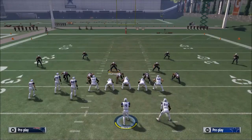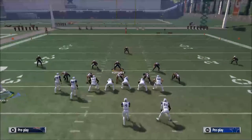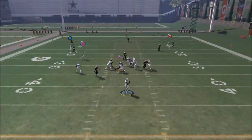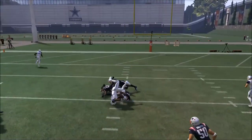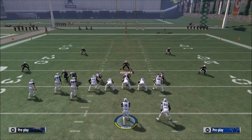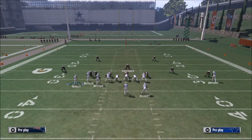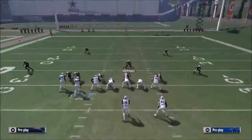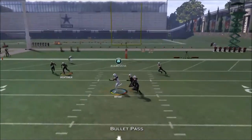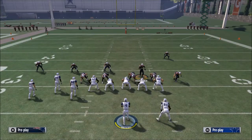You also have the slant route, but the bread and butter route — the main reason you want to be running this play — and the reason we picked Z spot specifically is because of the route to Dez Bryant. All you're going to want to do is inside pass lead it right as he cuts to the middle, click on by hitting circle, and then catch the ball with Dez Bryant using an aggressive catch. I think it's the most effective way to dominate your opponent. You want someone like Dez Bryant — a big-bodied receiver with a high spectacular catch rating — because that route will beat every coverage in the game since it is a user catch.